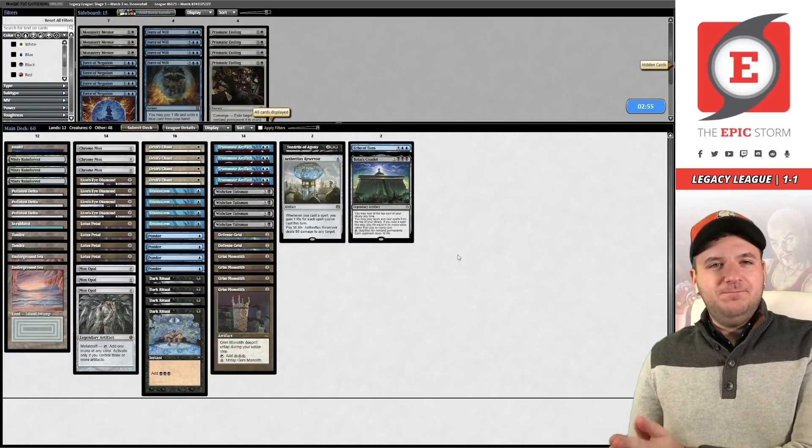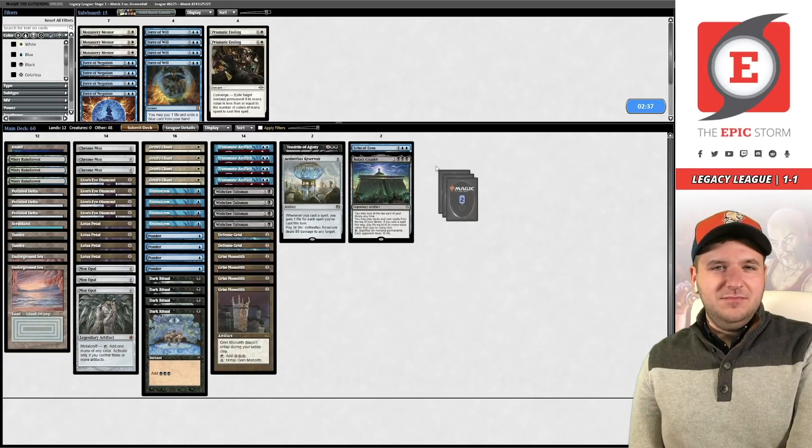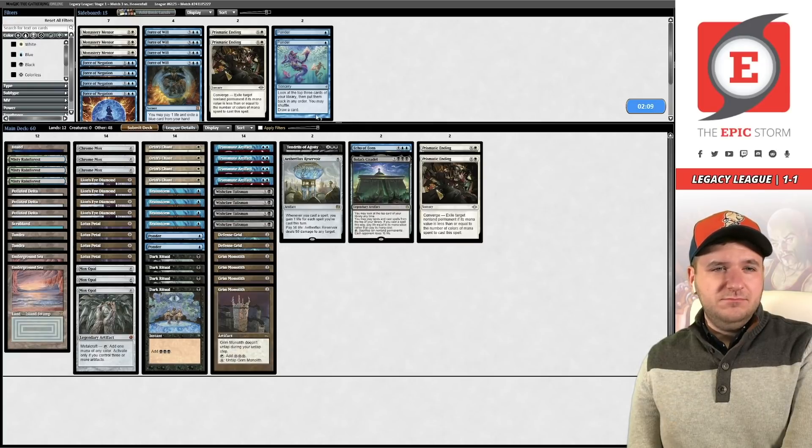We might want a copy or two of Prismatic Ending — the blue Painter decks tend to play Urza's Saga, which means there might be Pithing Needles or Grafdigger's Cages, and Grafdigger's Cage shuts down both of our engines. Do we recommend boarding out one of each Mox? That seems reasonable, or maybe Ponder instead. There's a lot of Pyroblast — maybe the blue cards aren't very good. Let's try this.